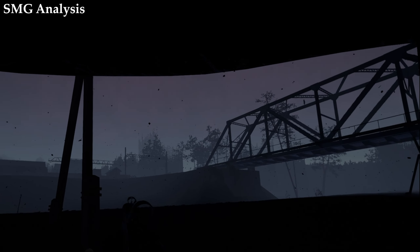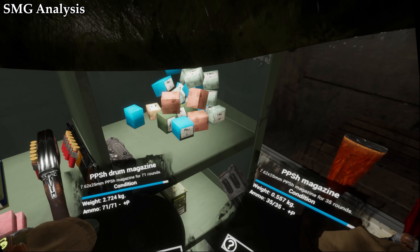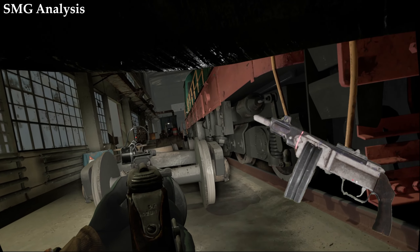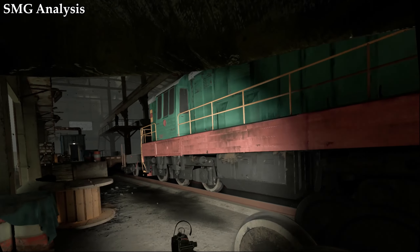Also, please run the 35 round mags with it. The drum is cool and gives you double the ammo capacity, but at 5 times the weight. I personally prefer the small PPSH because I feel it's a lot easier to handle due to how short it is, it also weighs a lot less, and the 5 accuracy decrease isn't really that much in my opinion.